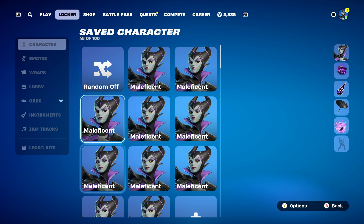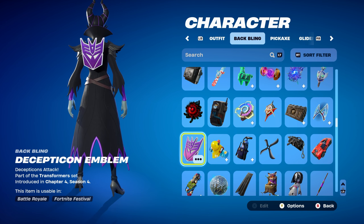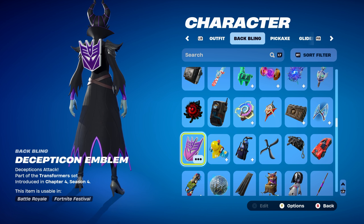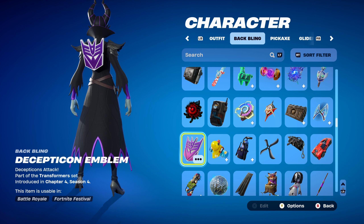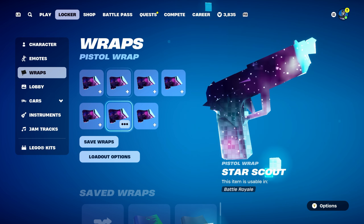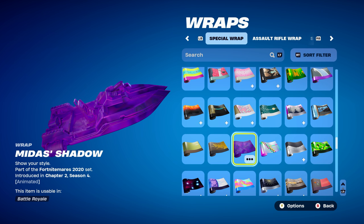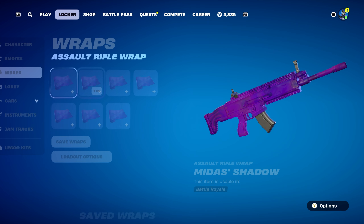Let's move on to combo number 8. For this one, I thought I'd use the Decepticon Emblem, part of the Transformers set, introduced in Chapter 4, Season 4. Since the Decepticons are villains in Transformers and obviously Maleficent is a villain in Disney, I thought it would work nicely for the villain theme. The pickaxe is the Vision, part of the Ouroboros set, introduced in Chapter 1, Season 7 — mainly using it for the blacked out design, but the blue of the eye does work nicely. This can be bought in the item shop. The weapon wrap for this combo is Midas Shadow, part of the Fortnite Mares 2020 set, introduced in Chapter 2, Season 4 — it's personally my favourite purple weapon wrap and it's animated as well.